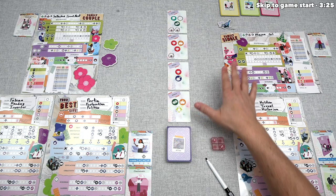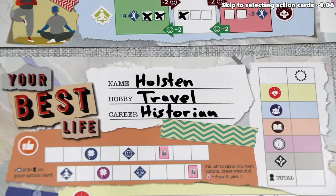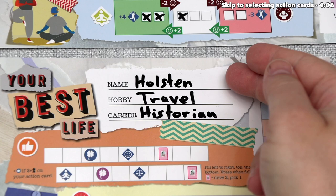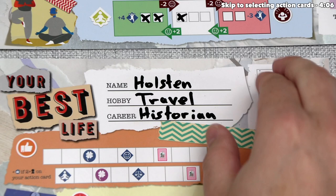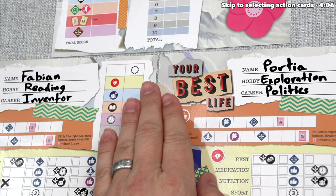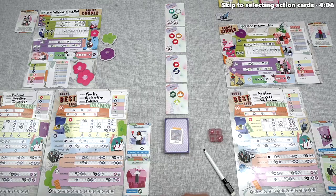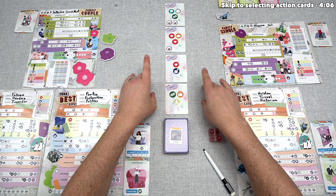For today's tutorial, we are going to play as the single player. Our name is Holston Mason — we can write down our name, hobby, and career, and these don't have mechanical impacts on the game but allow you to get into character. We are a traveler and our career is a historian. Our opponents are Fabian and Portia, and they are a couple, so they win or lose together. Fabian likes to read and is an inventor, and Portia loves to explore and has started a career in politics. Now let's begin the game — we're going to play through 10 total turns.